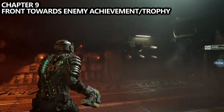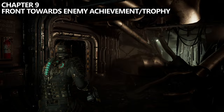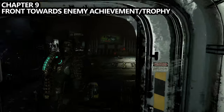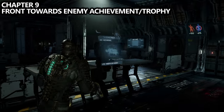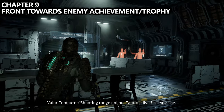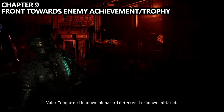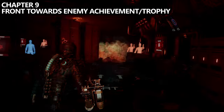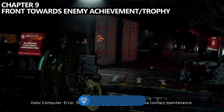After successfully ejecting the warhead, we can get a missable achievement or trophy called Front Towards Enemy. Leave the room we were in, follow your objective, and across the hall from the save point you'll find the armory. Head inside and go to the back of the room to find the shooting range. The shooting range is a mini-game where you can get points, but the first time you do this you will be ambushed by a bunch of enemies. All you need to do to get this achievement is survive the ambush, which lasts as long as it takes to kill a predetermined amount of enemies. Once you kill all the enemies it should unlock. I believe this also makes the shooting range broken permanently so you can't actually set a high score.